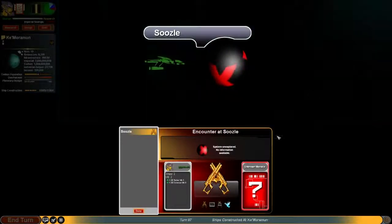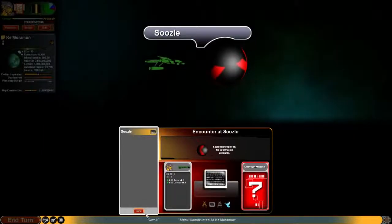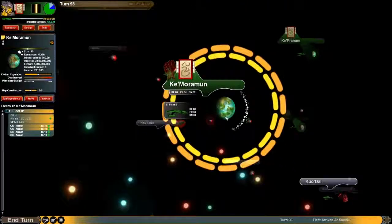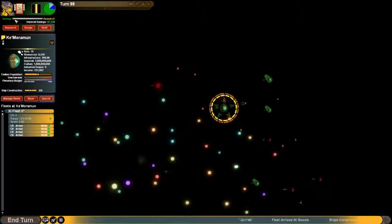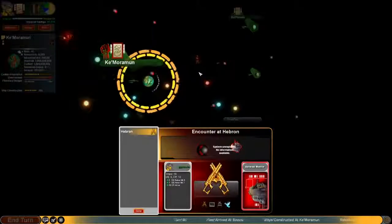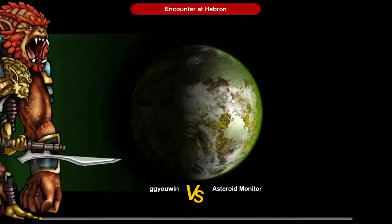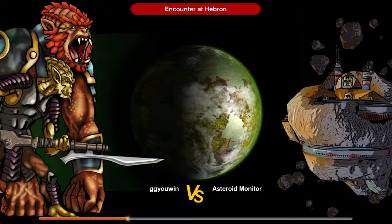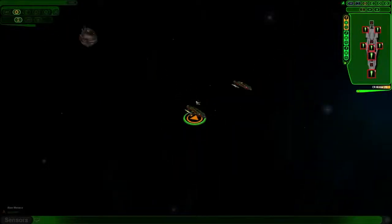Our exploration ships have some random encounters. I don't care about it. Some more alien artifacts. This is not going well. It's actually going horrible. And our fleet has reached the android monitor thingy. And we can colonize this planet, so let's try to take it.